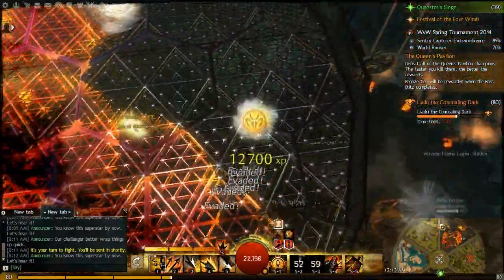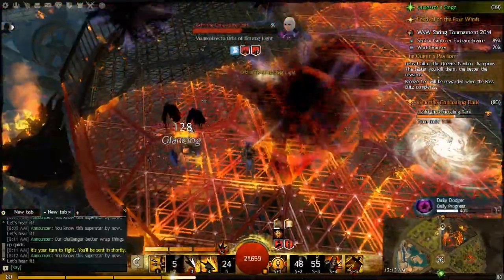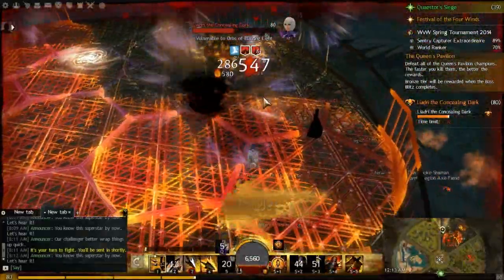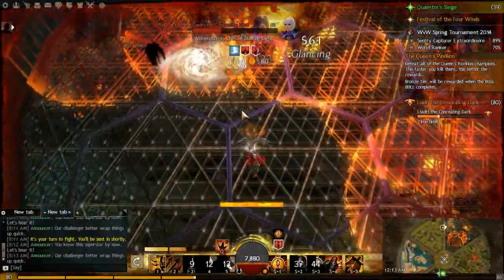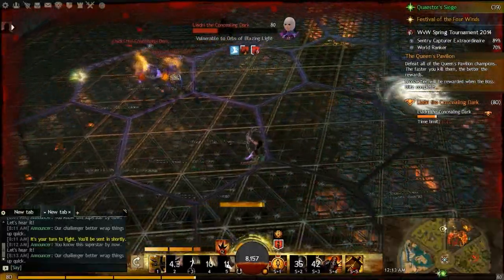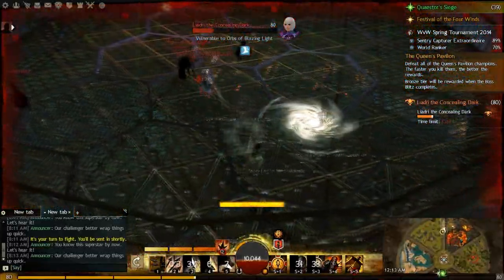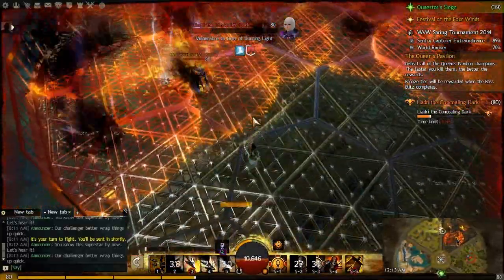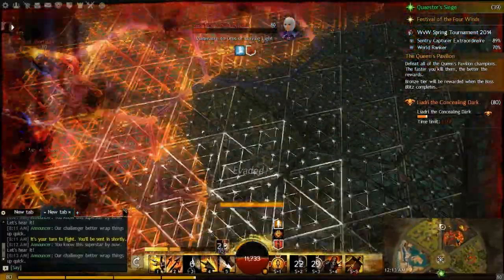I'm running a little low on endurance and feel kind of screwed — I actually go down, but luckily one of the Visions walked into a portal and saved my life, so I'm able to keep fighting. I would recommend bringing a good amount of Condition Cleanse to get those cripples off you, and something where you can kite around and do damage from range — it just makes it so much easier. Like a Necromancer with a Scepter or a Longbow Warrior — all of those are very good choices against Liadri.